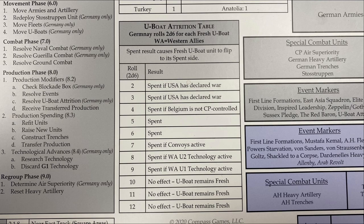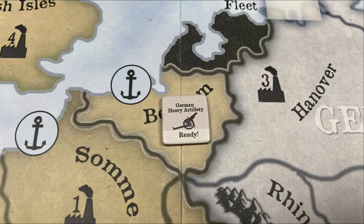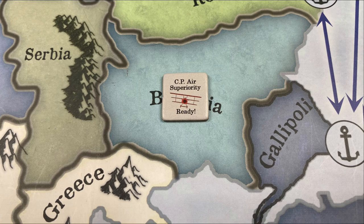Each faction's turn concludes with the regroup phase, where artillery units are flipped to their active side at no cost in production. The Western Allies and Germany also conduct aerial dogfights during the regroup phase. Each side's aerial technology, or P-level, determines both the maximum number of areas in which they can assert air superiority and the number of dogfight dice they get to roll. Air superiority confers defensive benefits to ground units within the area it is placed.